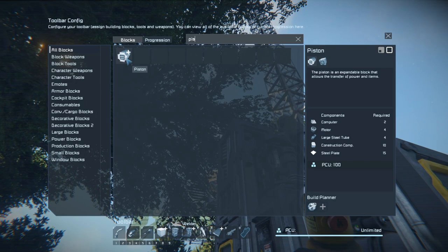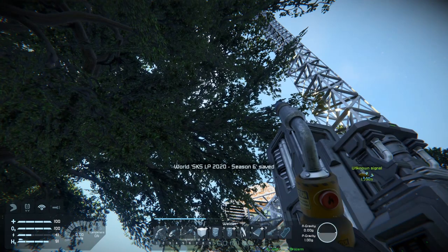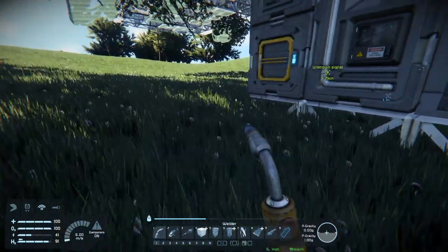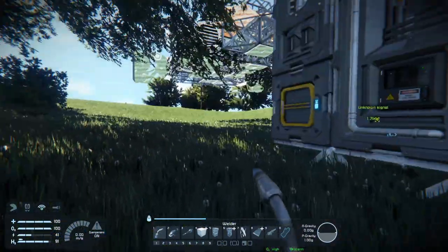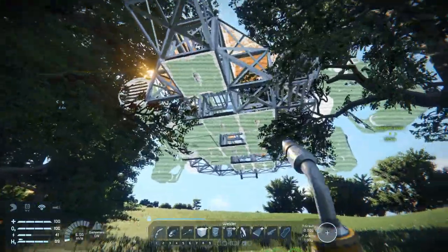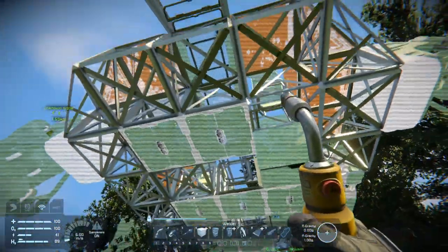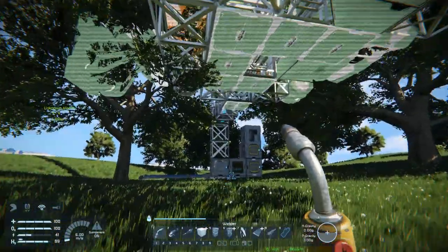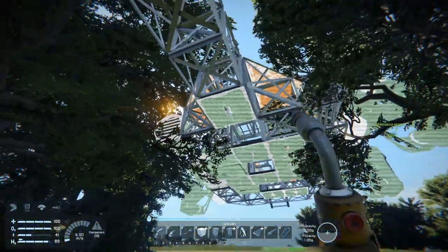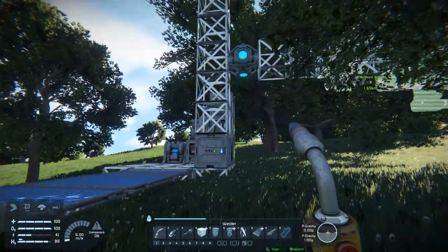I may just build like three pistons. How much do pistons cost anyway? Even on a large grid they're not terrible — a few motors, computers, large steel tubes, construction components, and steel plates. Not bad. So I'll probably build like three of them, fully extend them, and then build compressed pistons going down so I can drop all those and then extend all of those — that should get us pretty far down. I'll just use catwalks on the bottom and top to cover up the exposed stuff. Simple design, but it makes everything mobile so we can drive around, find resources, and make a more permanent solution.